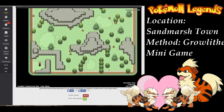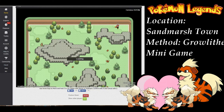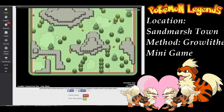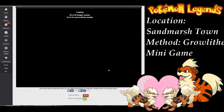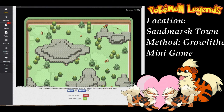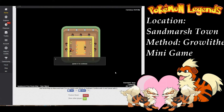The next thing we're going to go over is the Growlithe minigame in Sandmarsh Town. This is the only minigame that's free and it's pretty straightforward. We're going to be playing it on hard difficulty — all you've got to do is not get spotted by the Arcanine or the Growlithe while making your way to the other side of the level. There are two possible prizes you can get when you reach the other side. The most common one will be game tickets, which are used whenever you want to play any of the other minigames. If you're lucky, you'll get yourself a big nugget, which can be exchanged for 7k coins in the upper left corner of Sandmarsh Town.